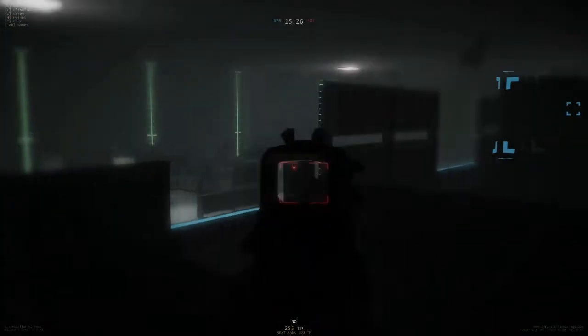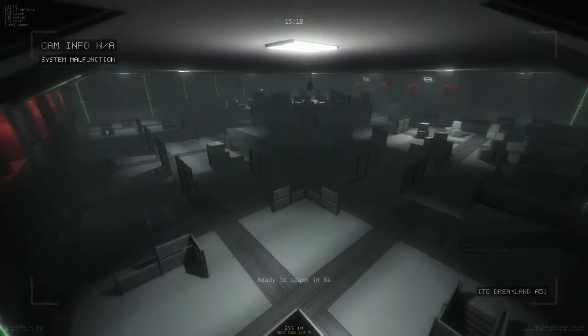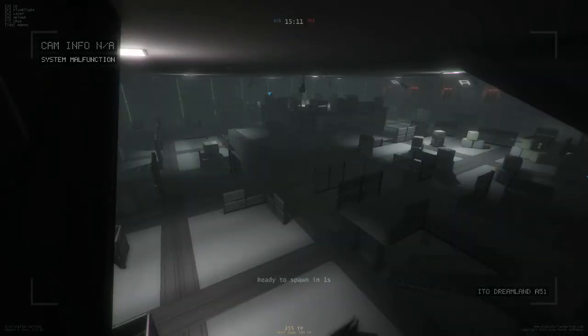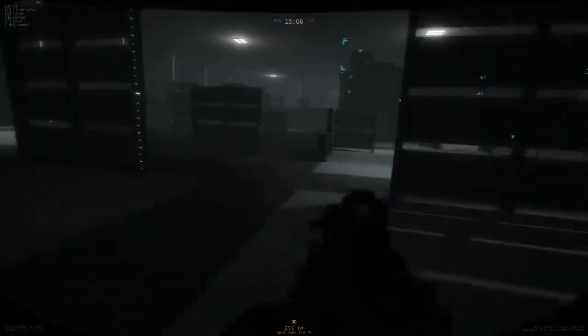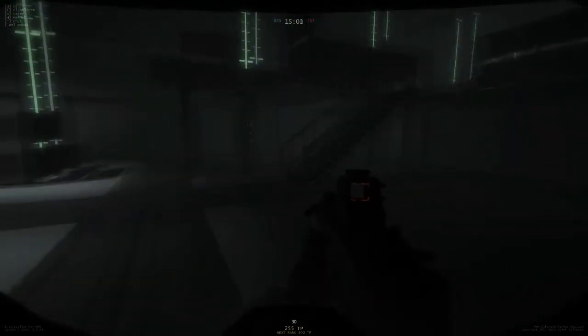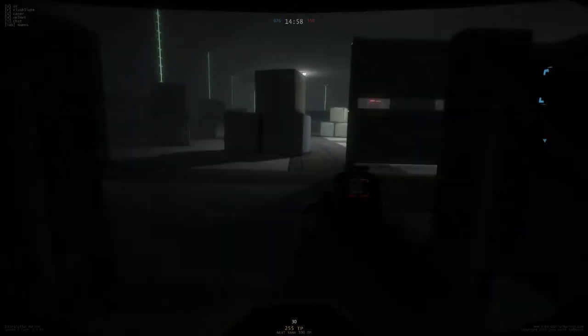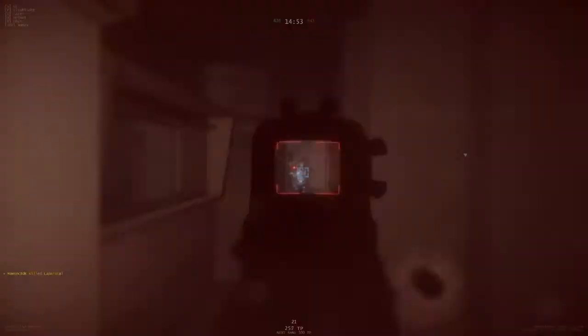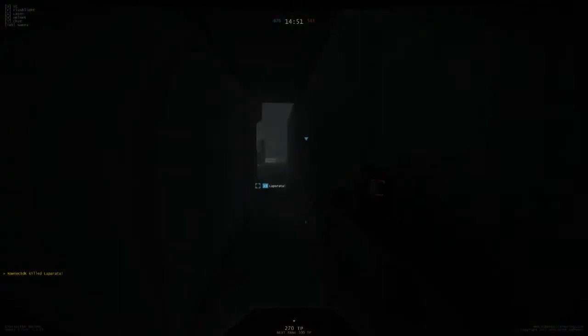Ein Fadenkreuz gibt es auch nicht — also entweder No Scope oder Iron Sights. Das Spiel hat bisher schon ziemlich gute Ansätze in den Maps, finde ich. Man sieht es hier: es ist mal dunkel, mal hell, es hat sehr viel mit Stealth zu tun. Man muss sich auch verstecken können teilweise und nicht mit der Taschenlampe auffallen. Es gibt sogar Maps mit dynamischem Tag- und Nachtwechsel während des Matches — dann wird es auf einmal dunkel und man muss gucken, ob man die Taschenlampe anmacht, um Gegner zu entdecken.